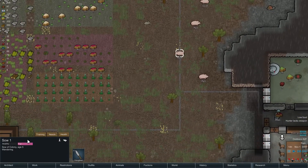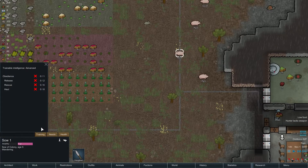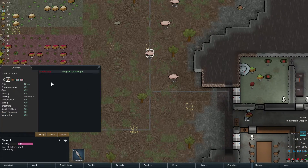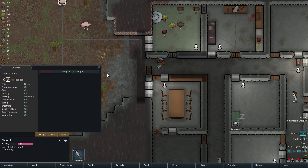I went ahead and looked up what happens when the pig actually reaches the last bit of pregnancy, and I guess it'll just kind of pop out a baby. Pretty much accurate, right?